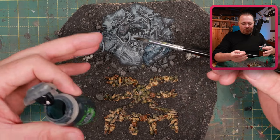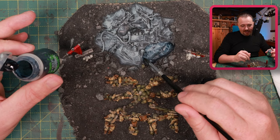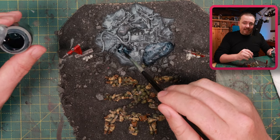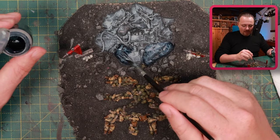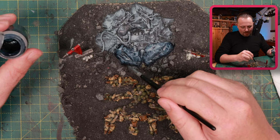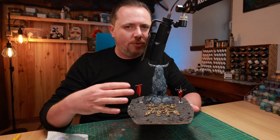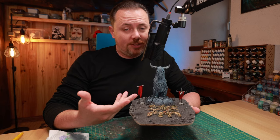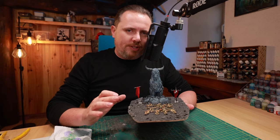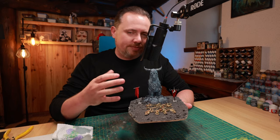I just want to have rubble so that if I put it on a table with ruins around it, it looks like it fits. So I'm going to quickly paint the rock with a heavy drybrush of Celestia Grey and a heavy wash of Drakenhof Nightshade — these will do most of the work. It will tint the rocks slightly blue, which I like because it will contrast nicely with the blood effects, and it sets this altar apart from the rubble around it. I want this to feel a little magical — otherworldly kind of fits Khorne too.